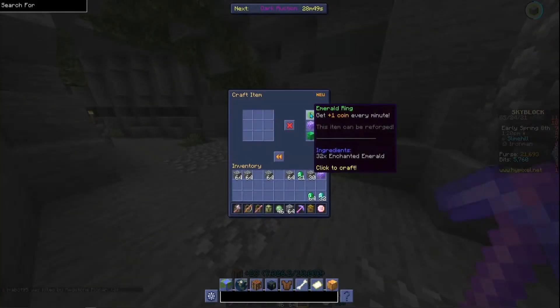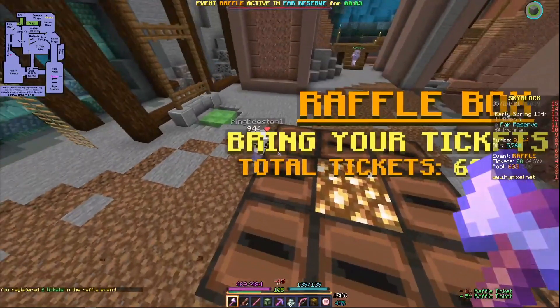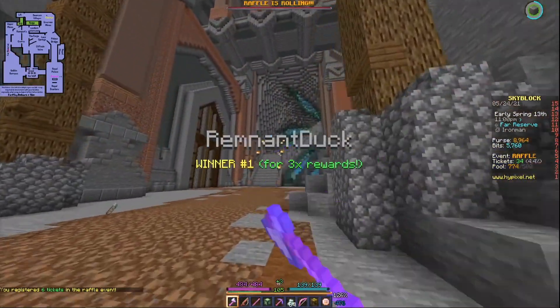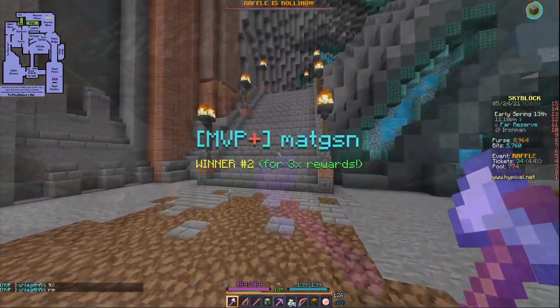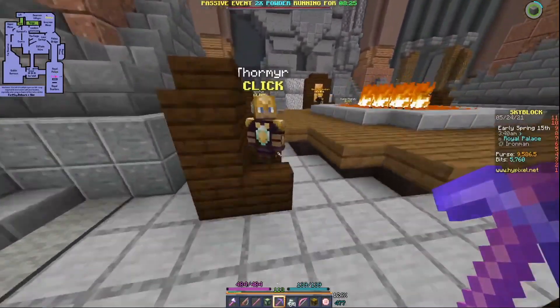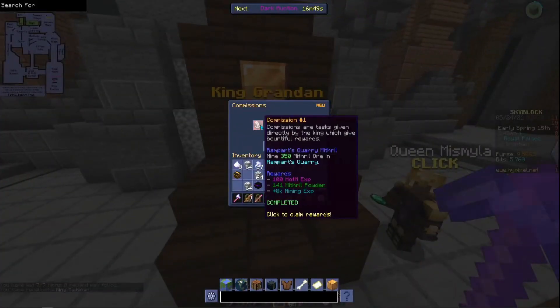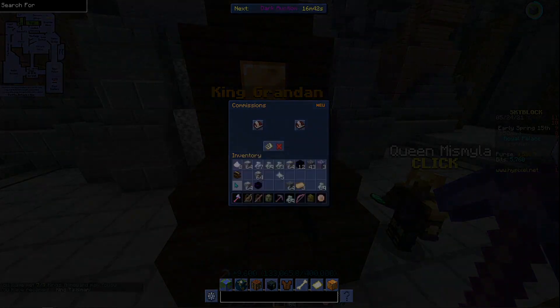We did a lot of mining, we crafted the Emerald Ring and the Slime Hill, then the majority of the stream afterwards was full of more and more mining — skill XP for Mithril Powder and upgrades for the Mithril Minion. Doing this was going to be absolutely incredible to get our mining speed and mining fortune up, so we could get more money in the future and actually upgrade minions by power mining ourselves. It's going to be really helpful to get this done early, especially if we ever have a mining event in the future.